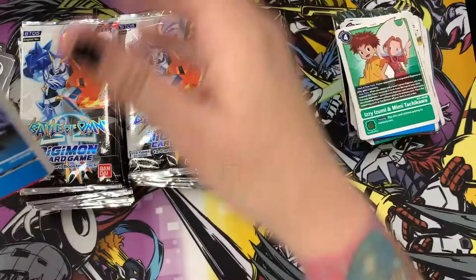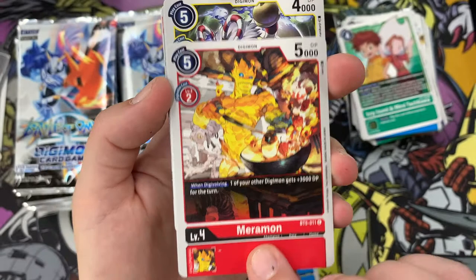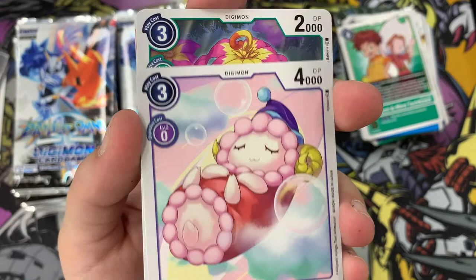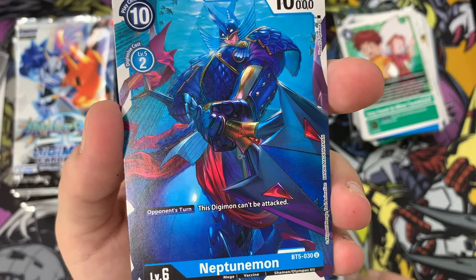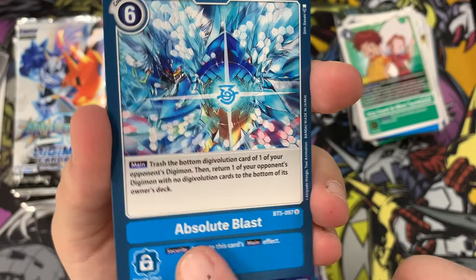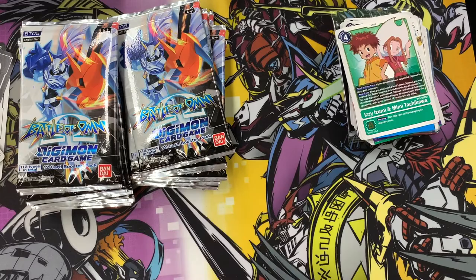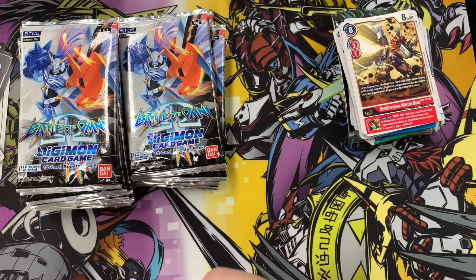We have Paildramon, Meramon mixing up a feast - I love that art, it's gorgeous - Kibimon, Marine Devimon who I would hate to come across while swimming, Pillomon just living her best life, Palmon who I love and this art is stunning, some more Royal Nuts, an Infermon which is frightening, Neptunemon who is just a daddy, Absolute Blast option card, Sakuyamon rare again, and Metal Greymon Altruist Mode. Kind of an average pack there, feel like a few doubles from what we've already had.